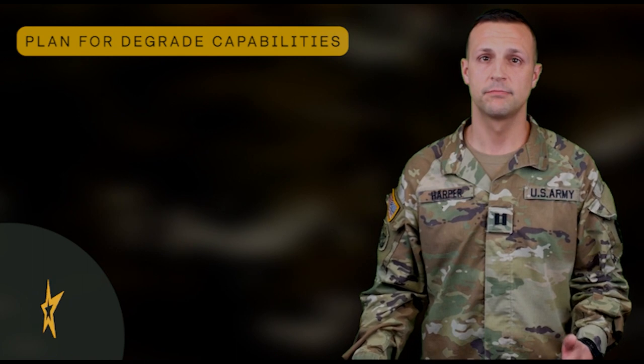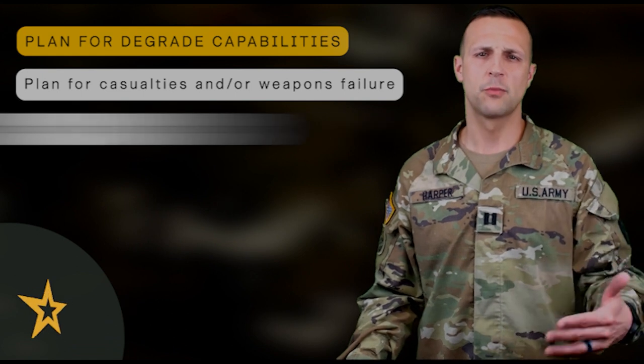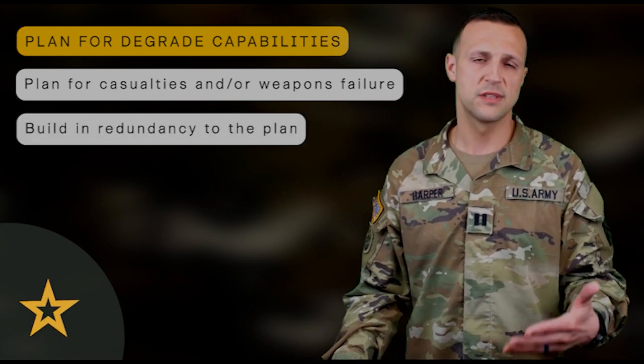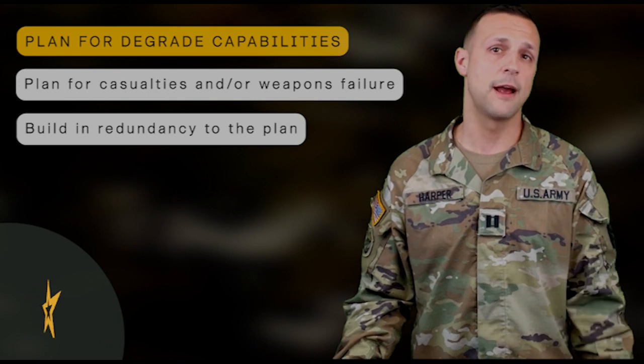Finally, plan on degraded capabilities. Have a backup plan in the event of casualties, weapons damage, or failure. Build in some redundancy to the plan. For example, have more than one system observe the same area. Designate alternate sectors of fire as another redundancy effort.